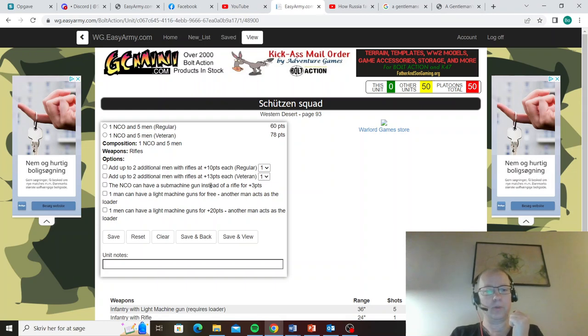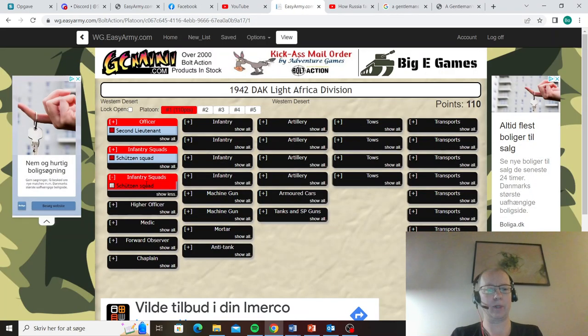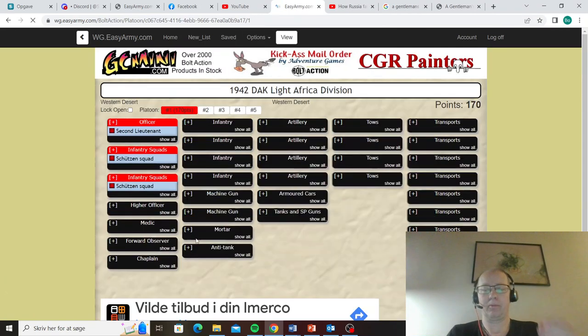You get one LMG for free with Schützen. So these are going to be my backline holders — I'm going to add two of these. I'm not going to give them extra men or do anything extra, because backline holders are just there to deliver the LMG, deliver pins, and maybe move onto an objective at some point. Two of those — that's 40 points of free LMG. Perfect. Love it.